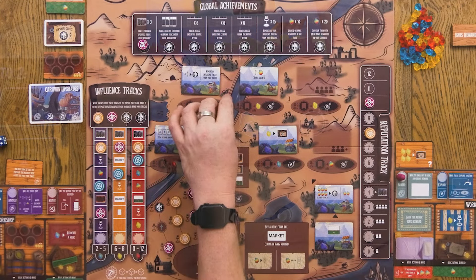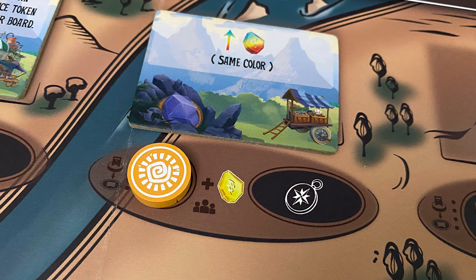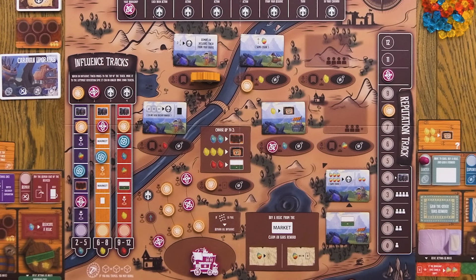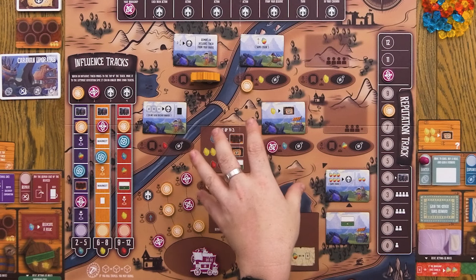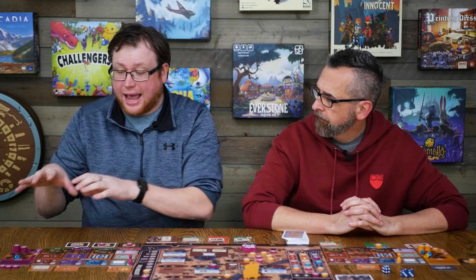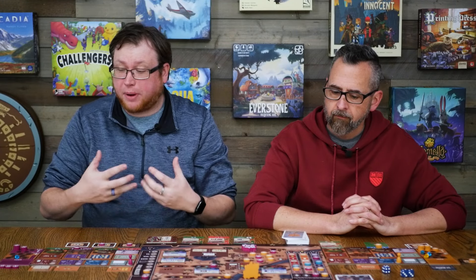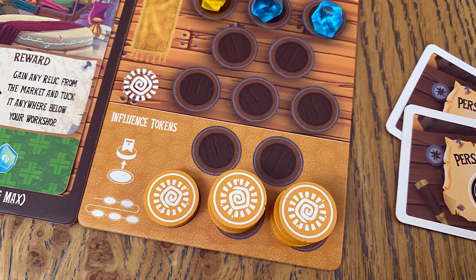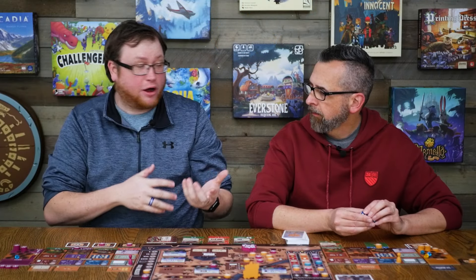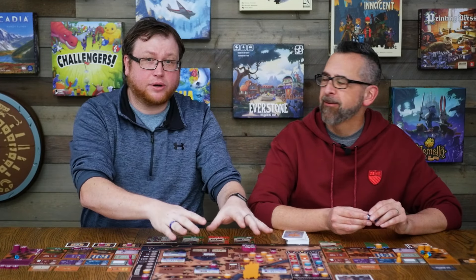Underneath each one of these actions there's a little icon, a little space that gives you some kind of bonus. This is where you're going to be placing your influence tokens — another important part of the game. As you take actions, you'll be able to place these influence tokens down, and then if other players go to those actions, you get some kind of bonus. This is a way of getting passive resources if you think some actions are going to be more popular than others. There are a lot of spaces where you're going to be putting influence tokens out on the board. They don't all score you points — completing achievements scores you points, going to the top of influence tracks scores you points — but if you're just taking them off of your board, you're freeing up areas in your reserve where you can store more resources, since you're pretty limited on resources you can have at the beginning of the game.